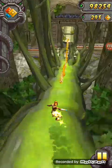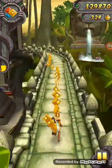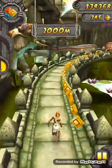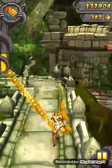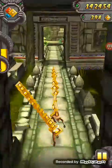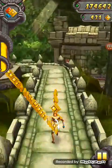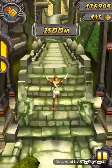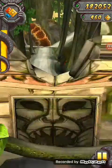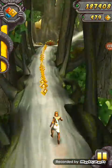Double tap to activate power-ups, and this is a chest — we can collect it easily. Now turning. The speed will start to increase. Now slide again.